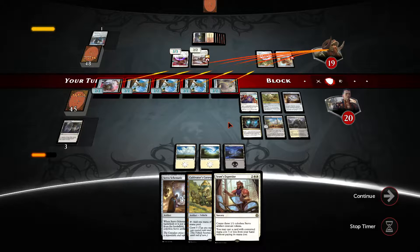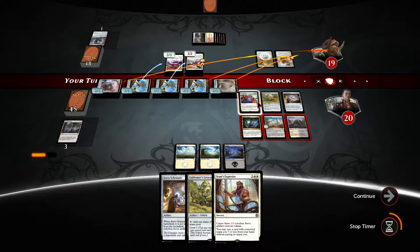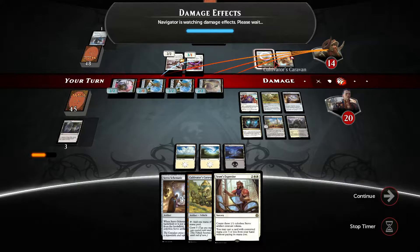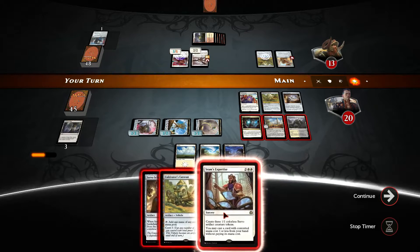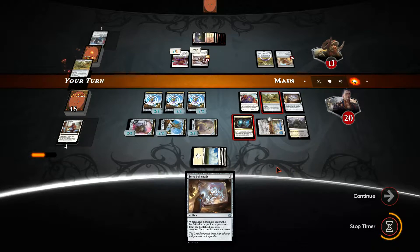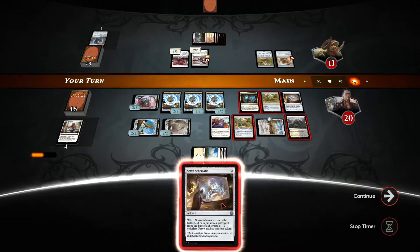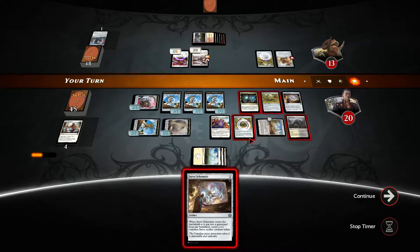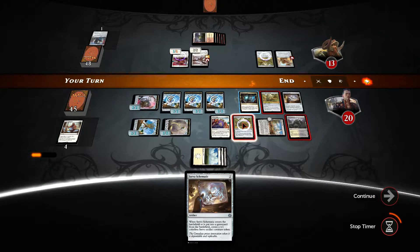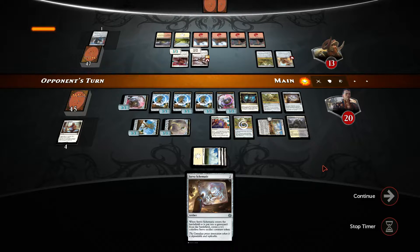All of them are going to be three-threes on the next turn. We're already looking forward to another activation of the revolt. The opponent decided not to crew — that's wise. But now we go again with Sram's expertise and we are going to play another caravan. If I play this I tap this — actually, let's not do this since we're going to get another counter. Now we can crew our caravans.